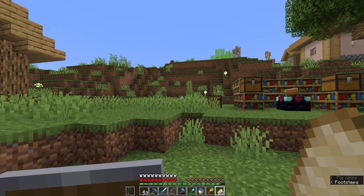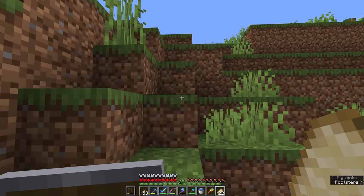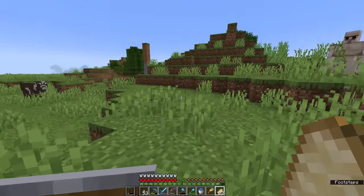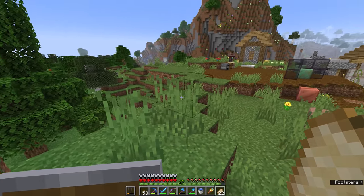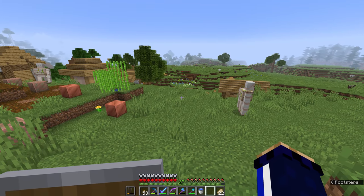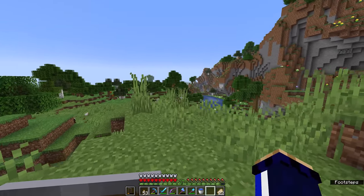Back in survival, we have a shopping list: the build needed bricks, terracotta, and stripped warped wood — which means we're going to have to go to a swamp and then the nether. It's a tricky consideration, but we're as geared up as we're going to be: full diamond armor, a shield, full diamond tools. We've got a reasonable foundation to make progress on the nether side of things. But first — to the swamp.